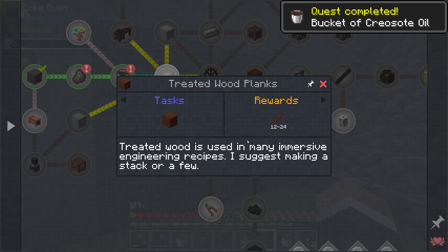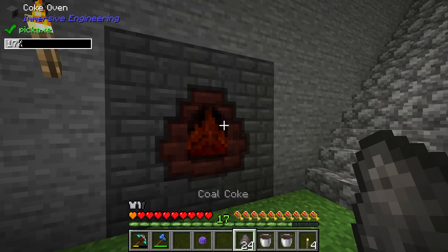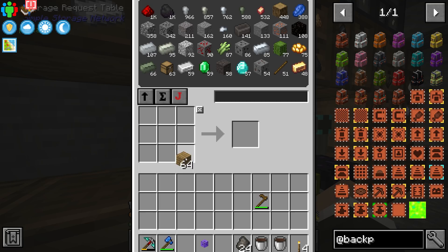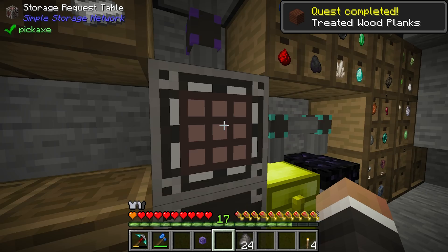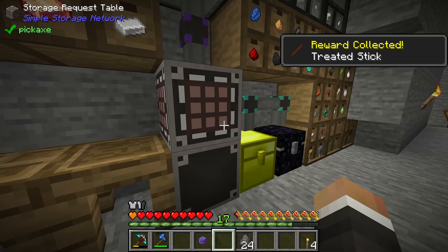The next quest is to get treated wood, used in many Immersive Engineering recipes — I suggest making a stack or a few. Let's get at least two buckets of creosote, then grab some logs, craft them into planks, craft those planks around a bucket of creosote — that gets us eight treated wooden planks. Doing it again gets us 16. As a reward we get between 12 and 24 treated sticks — we got a little unlucky with 12, but in the grand scheme of things that's fine.